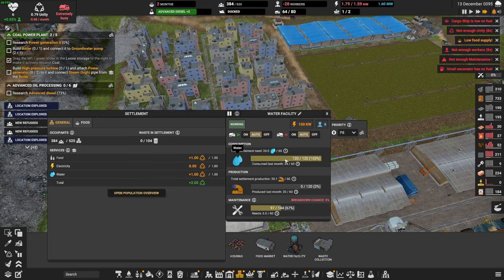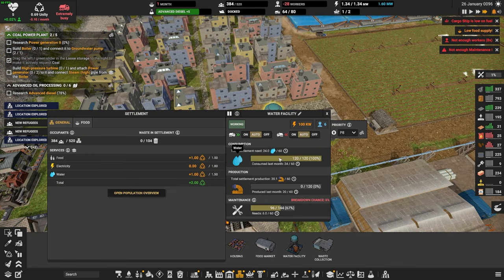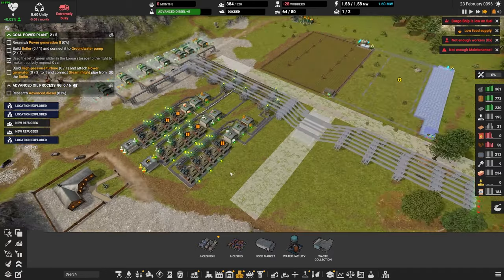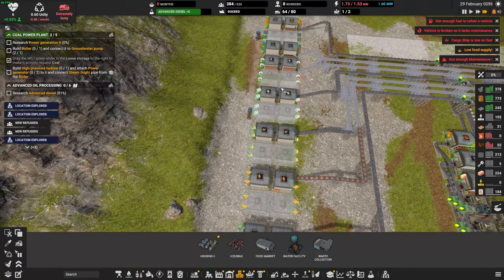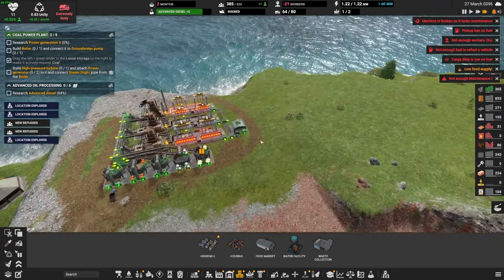This isn't providing enough water — total settlement need 24. Why isn't this enough? Why are we not getting enough water for the settlement? I mean, we're definitely providing enough here. Maybe it's the vegetables that they're requesting. Let's work on getting these materials out here that we need.